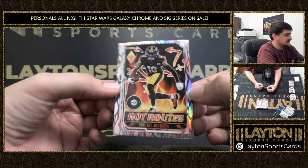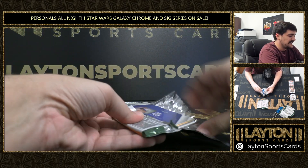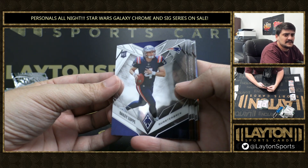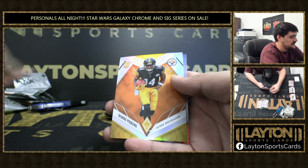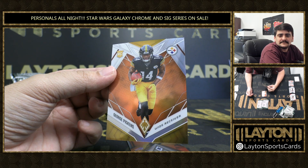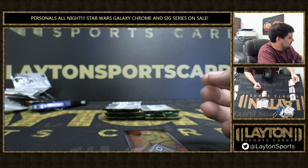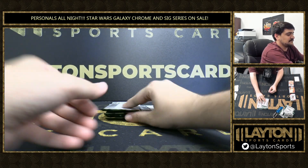Got Silver Hot Routes, Deontay Johnson. We upload them all to Layton Sports Cards Drip Personals if you ever want to watch them back — I'll upload it right after this. There's a Bailey Zappi Rookie. Rookie of Arnold Ebekite. And George Pickens — that is Rookie to 99. Got Kenny and his boy. That's a nice one there too, 76 and 99. This is a box. Got Contours, Josh Allen. Those are pretty cards, the Contours.